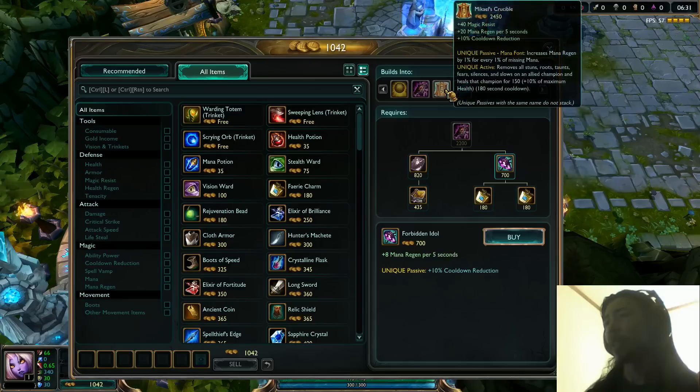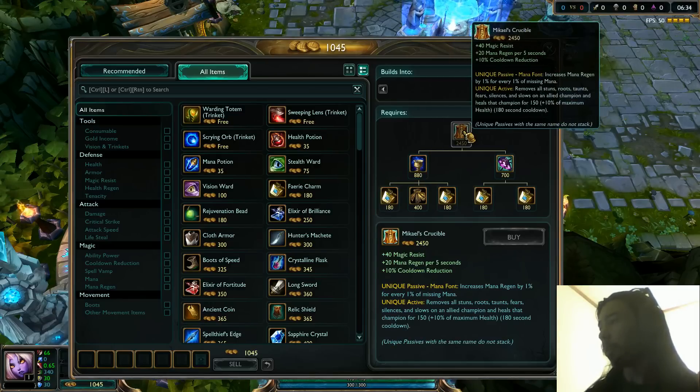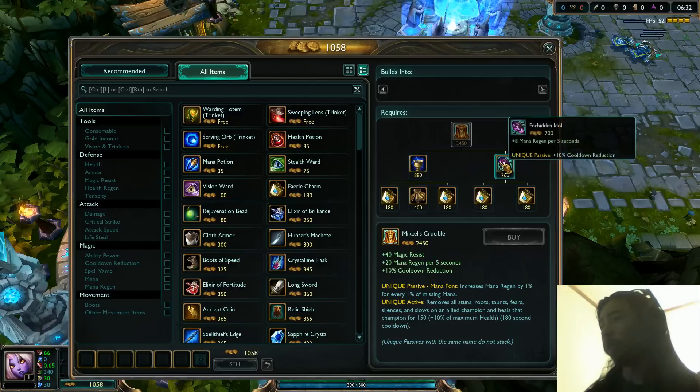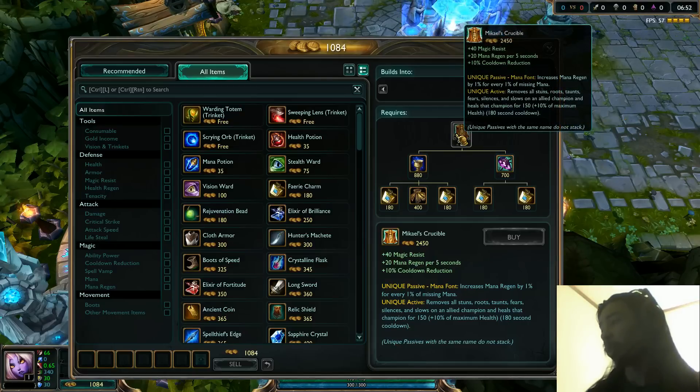And other than that, Mikhail's Crucible is slightly different. Mikhail's Crucible now builds out of the Forbidden Idol, and the cost has been increased to 2,450 from 1,600. The Mana Regeneration has been increased to 20 from 10, and Cooldown Reduction increased to 10% — so it actually has cooldown reduction on it now.